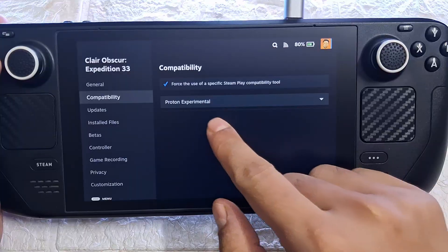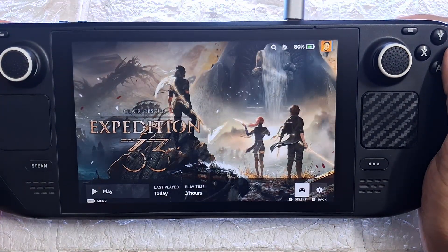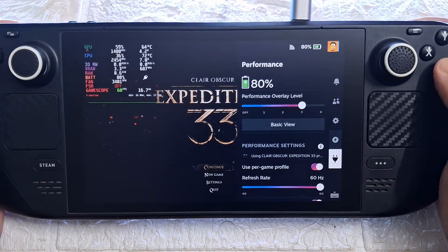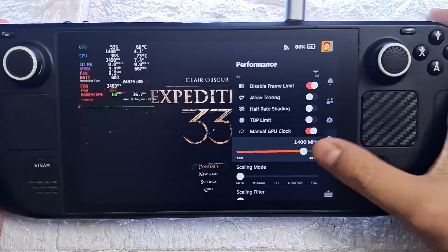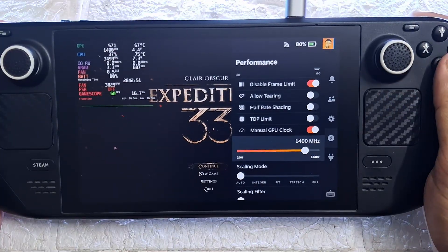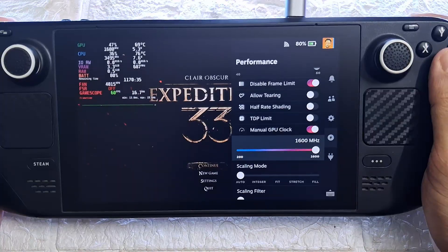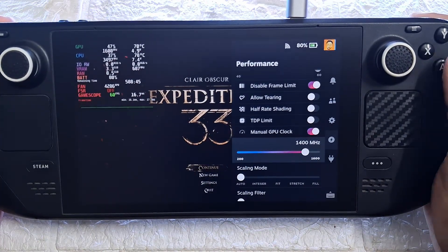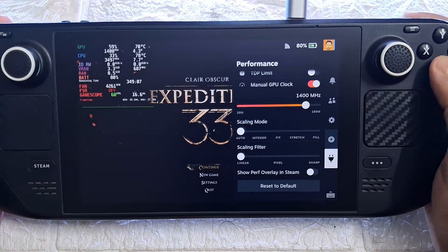Finally, before launching the game make sure you have set compatibility to Proton Experimental — in my testing the game performs better with this. Now here are my Performance tab settings: I have Frame Limit off and Manual GPU Clock set to 1400. I've found that locking it to 1400 makes the game feel much smoother while exploring open areas, but during combat bumping it up to 1600 feels a bit better and may give you a couple more average fps. Try both settings and see which works best.